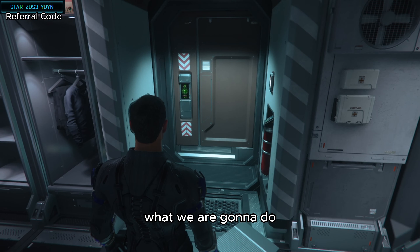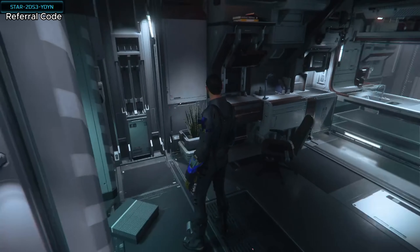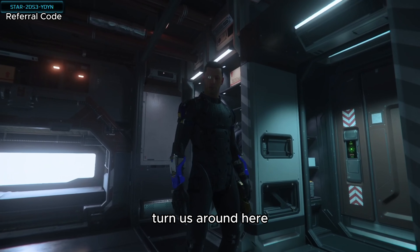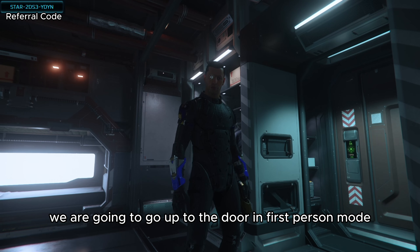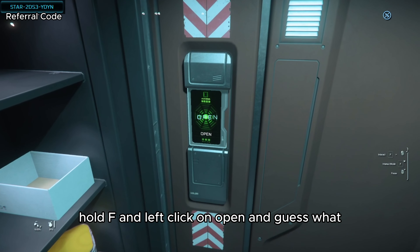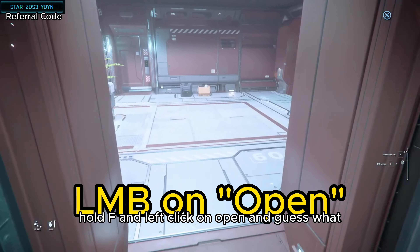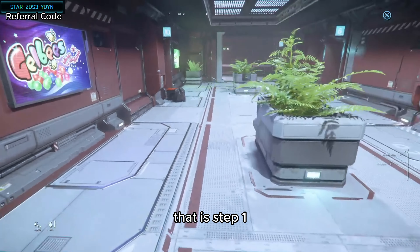What we are going to do is turn around and get out of here. We are going to go up to the door in first-person mode, hold F, and left-click on Open. And guess what? We are now out of the HAB. That is step one.